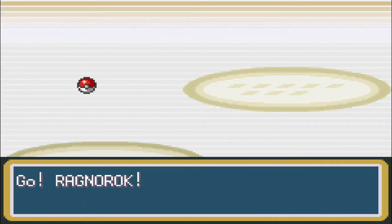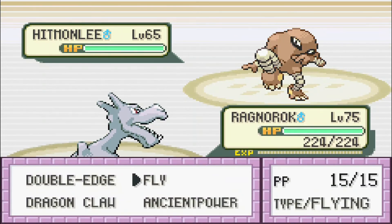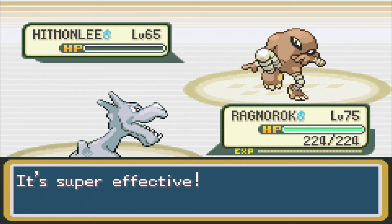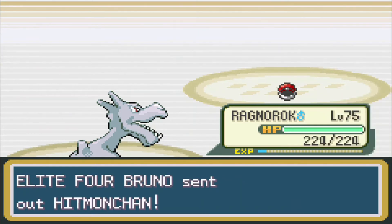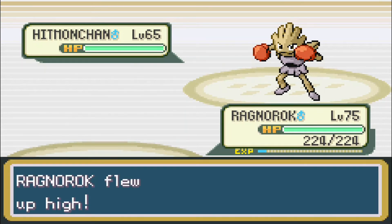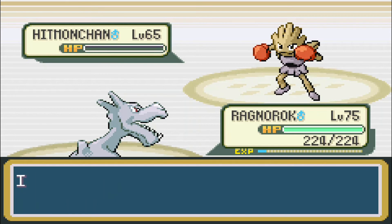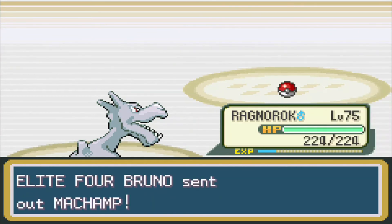Next up is Hitmonlee — let's bring out Ragnarok. Hitmonlee is level 65, pure Fighting type, Limber ability so paralysis won't work, with moves Mega Kick, Foresight, Earthquake, and Rock Slide. It'll use Foresight first turn then Mega Kick for major damage or Rock Slide. Taken out in one clean shot. Then Hitmonchan, level 65, pure Fighting type, Keen Eye ability, with moves Sky Uppercut, Mach Punch, Rock Slide, and Counter — can be annoying with Counter but taken down cleanly.